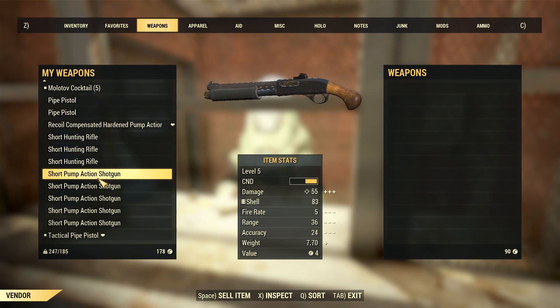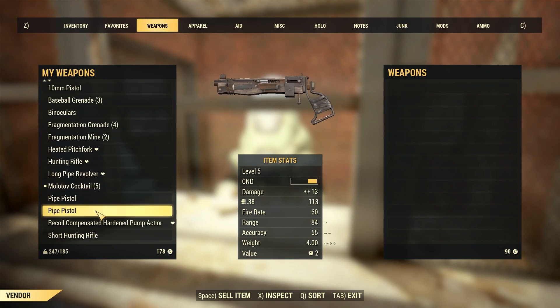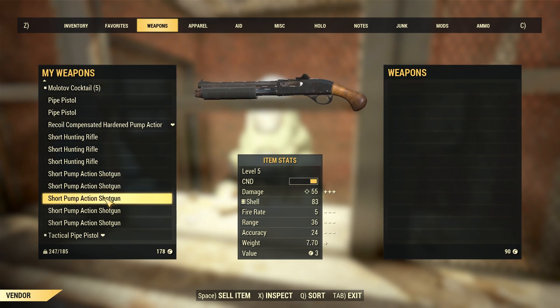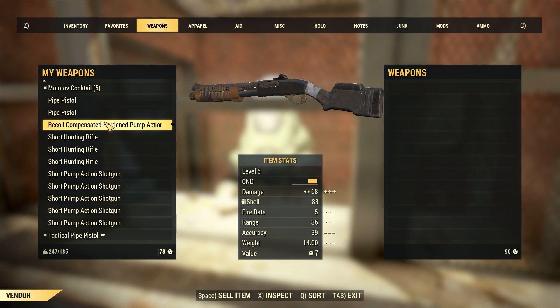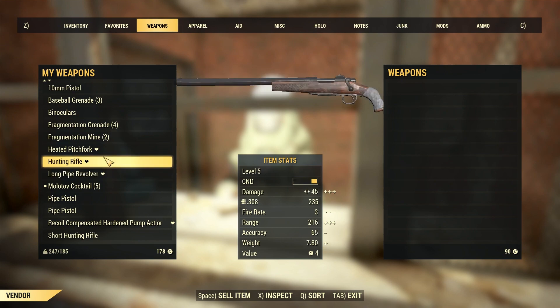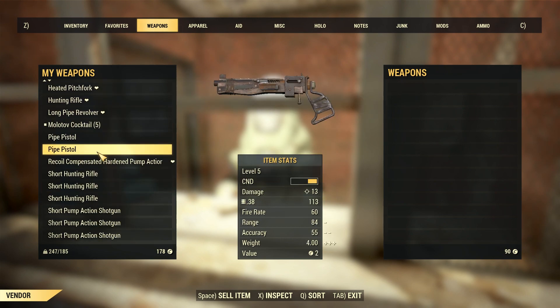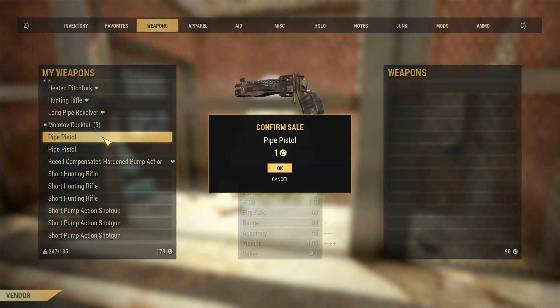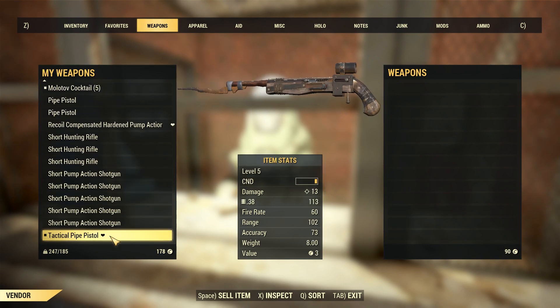These hunting rifles — I will keep because we do need to upgrade our hunting rifle. That was something I figured out in the last one. Our hunting rifle is not in great condition and it needs some mods, so we're gonna save those. We got a recoil compensated pump action, and we got a couple more pump actions too, so I may save them to see if we learn any new mods.